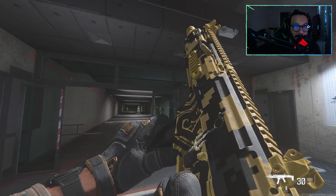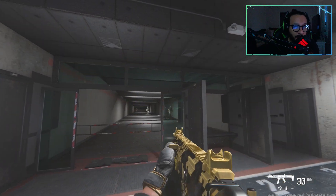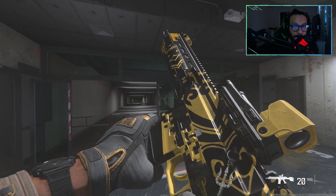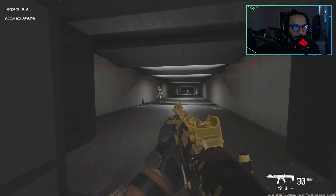Jumping into the firing range to show the inspect animations for both blueprints in first-person view. There's the Rival 9, and here's the Interceptor. I actually like the way they look — nice design on both of them.